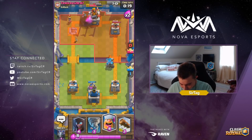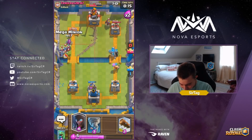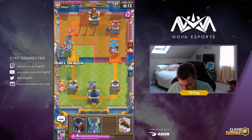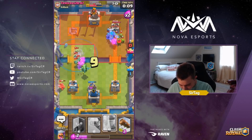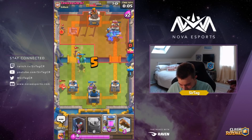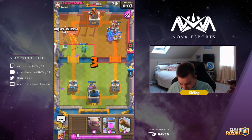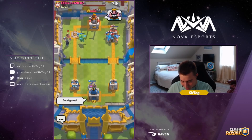With the Golem on the field, if he drops a Mortar it will redirect onto the Golem instead of the tower. We're dropping our Mega Minion and Baby Dragon. Do not care about the Miner — the Minion Horde is actually the serious threat and we dealt with it. Miner did 500 damage, didn't really matter — we took the win, good game.